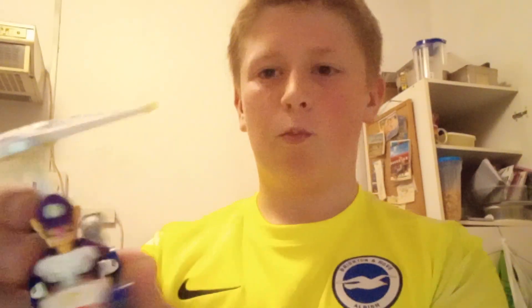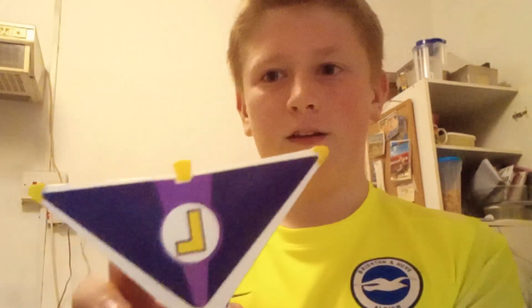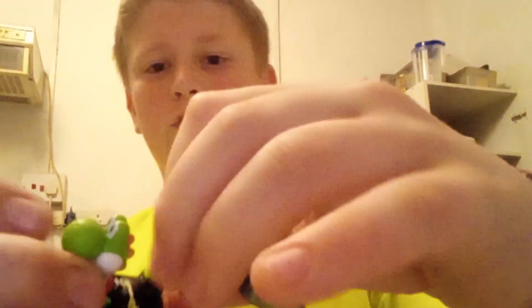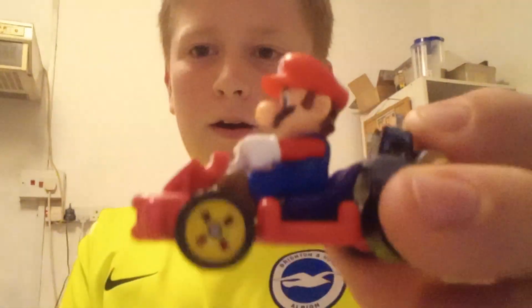Let's start by looking at Waluigi's in the B-Dasher. There's his logo, though it's in mirror image — that should actually show up. There's how you take off the parachute. We'll do the same with Green Yoshi — you've just got to kind of clip it back. And Mario in the pipe frame, I think. Greeny in his special car there.